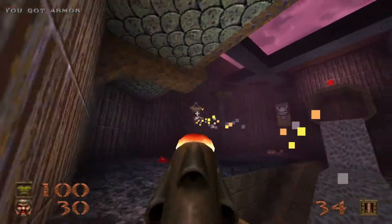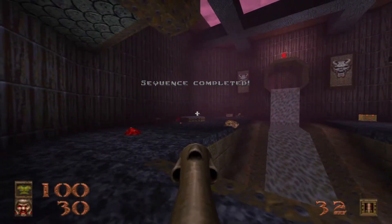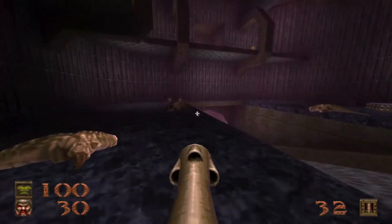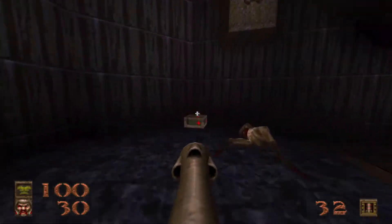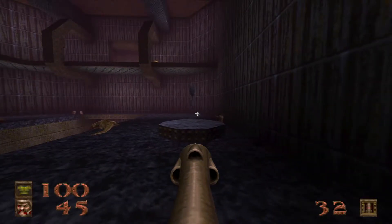I almost killed myself a second time. Kill both of those scrags to lower the silver rune key. The weapon auto-switching in Quake can really screw you over — I almost blew myself up completely. And just like that, we've already got over half the kills. Nice, huh?